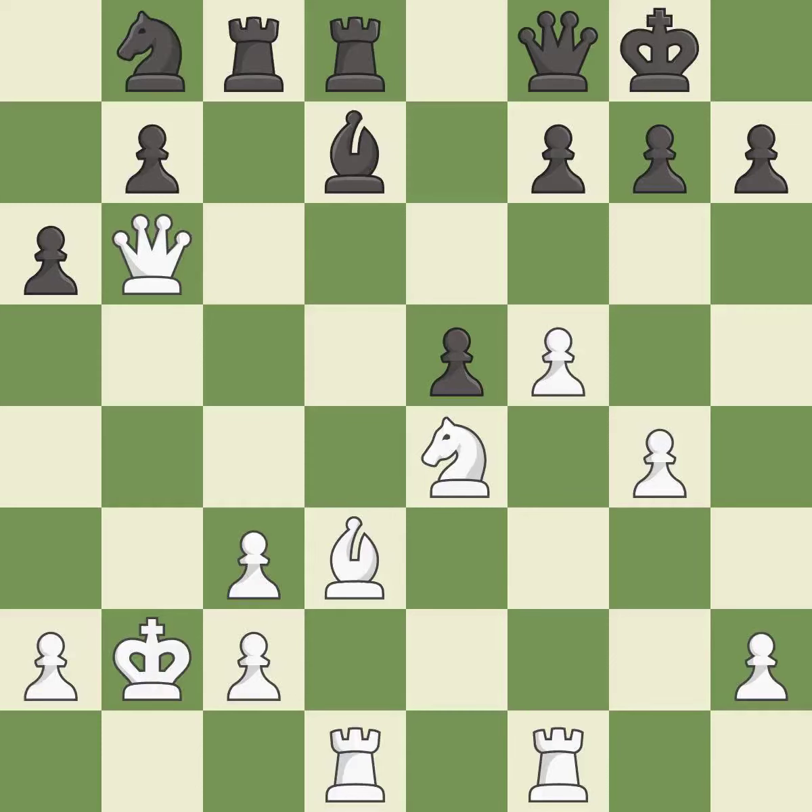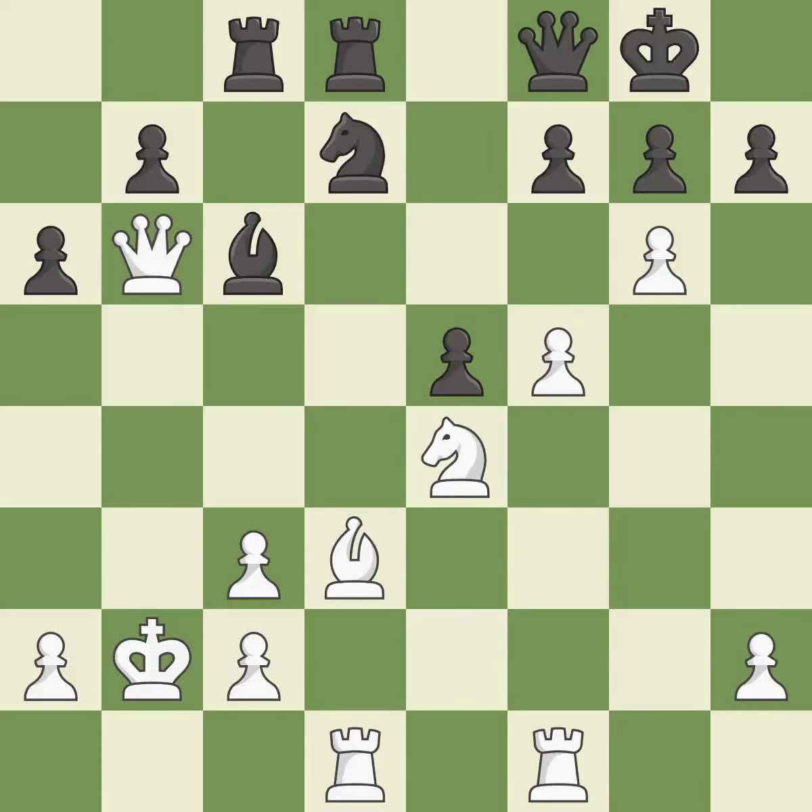Only one move worked there, and this wasn't it — it is a miss. The game is still close to equal, but white lost their advantage. This defends a pawn that was under attack and had no defenders — it is an inaccuracy. This is the only move that works, a great move. This threatens to create a passed pawn. This attacks a queen, winning a tempo when it moves away.